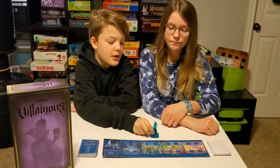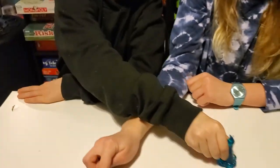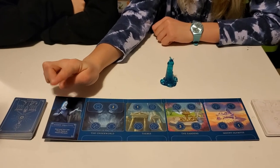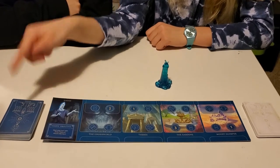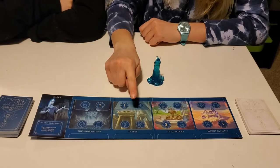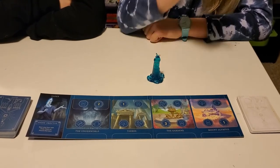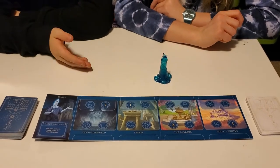This is Hades. His objective is to start your turn with three Titans at Mount Olympus. The Titans are in this deck. His locations are the Underworld, the Sea, the Gardens, and Mount Olympus. He is from the movie Hercules.